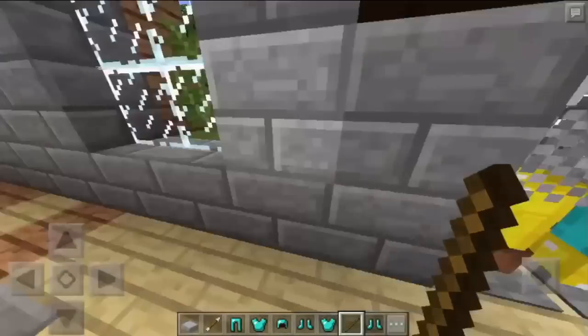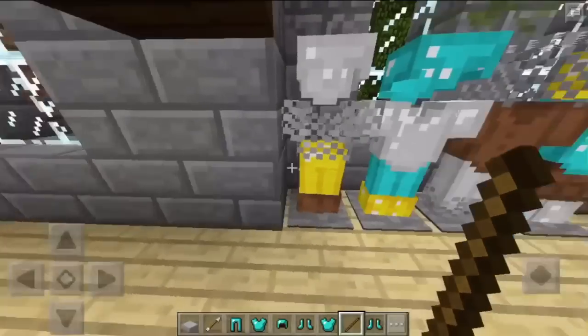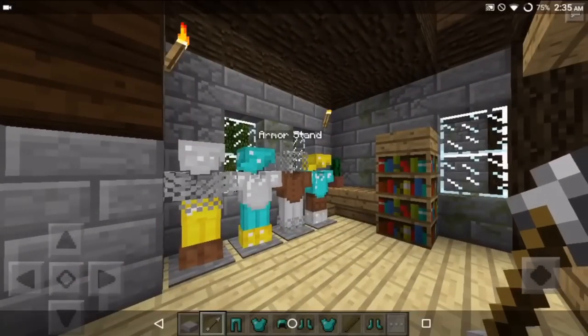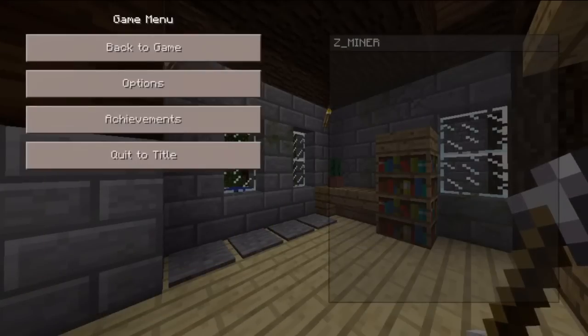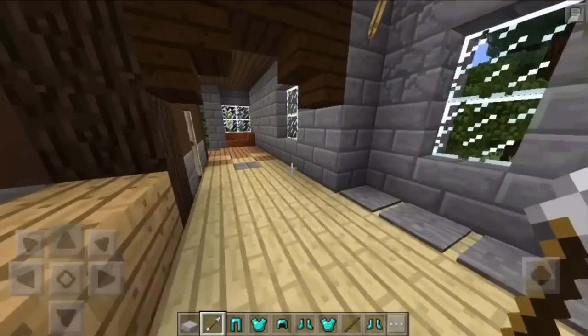The only thing is you might get a few arrows, because the armor stands are actually skeletons — they're just standing in place. So you might get hit with a few arrows, but hey, that's a plus side. Also, I think you have to be on full difficulty, because if you lower it they're going to disappear. So that's the only drawback, but they're pretty cool and work very well.